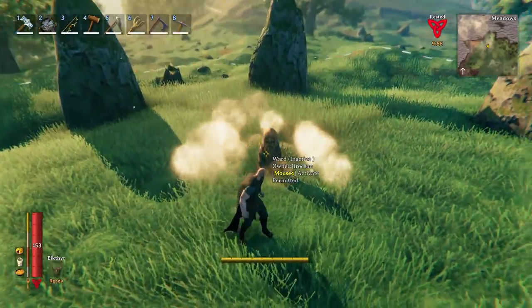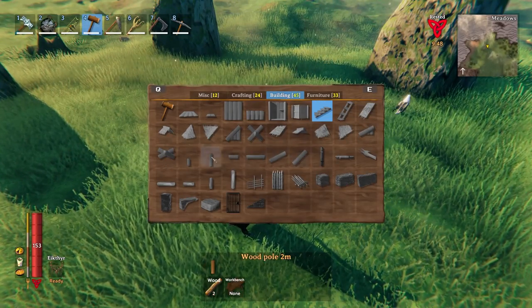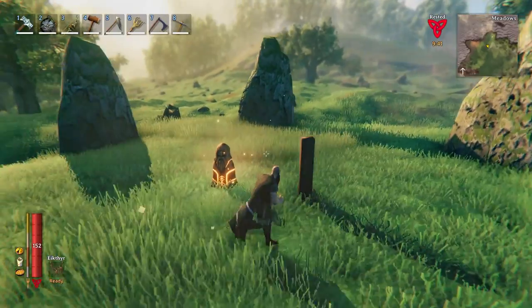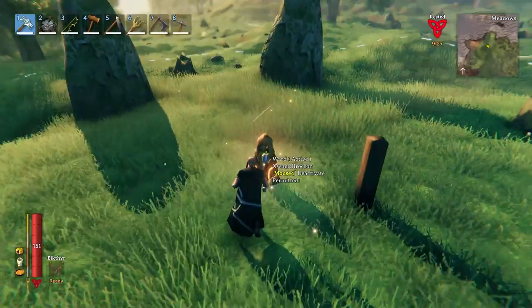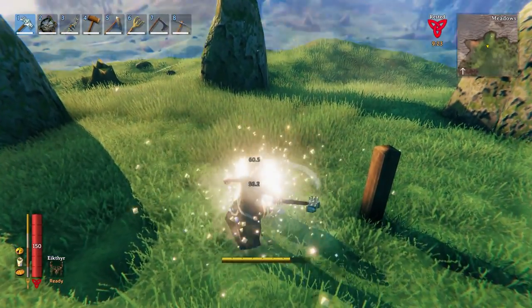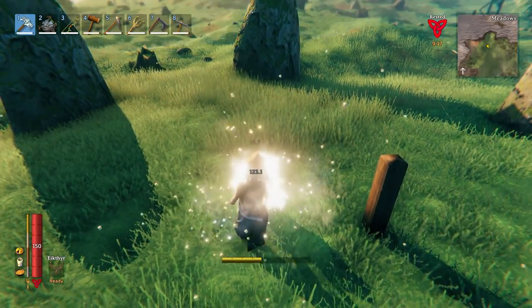We know if we place a ward and we turn it on, if anybody tries to damage something in the area — especially on a multiplayer server — the buildings will take less damage. So if somebody is intent on destroying your buildings or getting to your storage, it's going to be more difficult if you have a ward. Well, all they have to do is destroy your ward, and then once it's destroyed, they can destroy all the rest of your buildings without the protection that the ward provides.